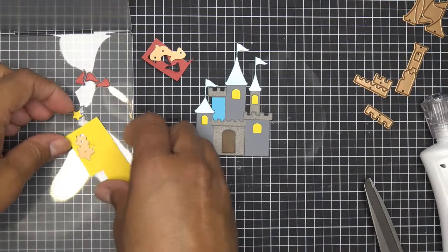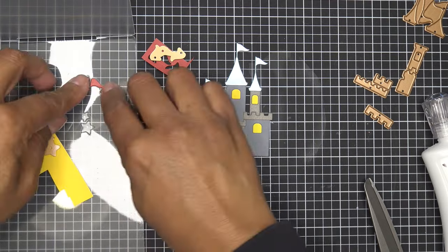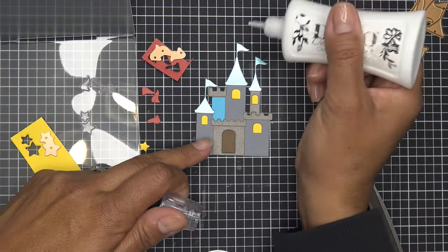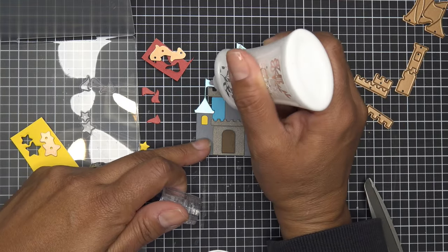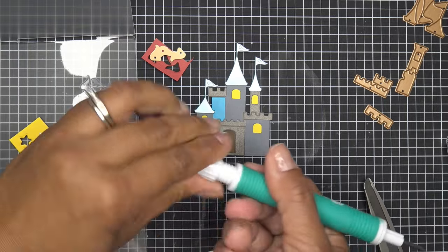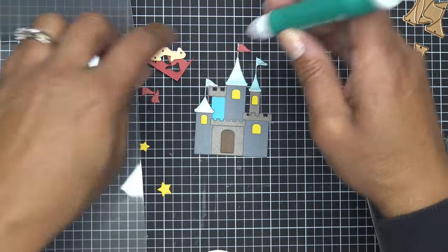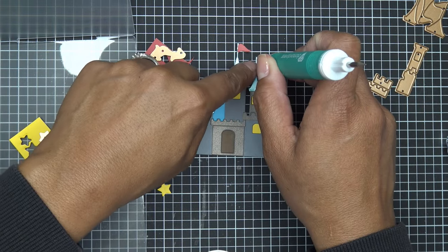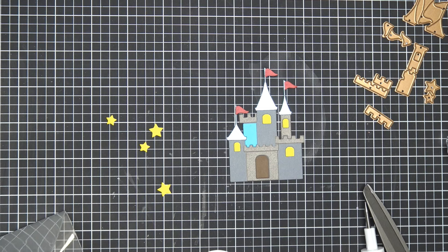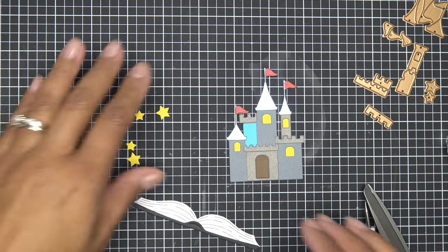I also ran the stars through, so I'll have some stars to add. Two isn't enough so I kept running it through a couple more times — they're pretty much all the same shape. I ran it through three times so I have six stars total, two groups of three, however I want to pop those on. Let me pop the last flag on and I'll be right back.